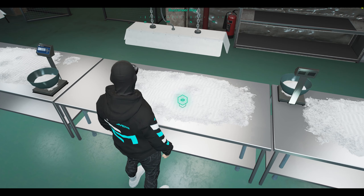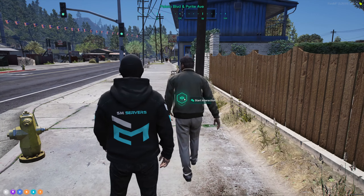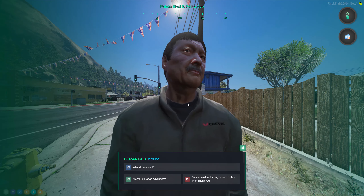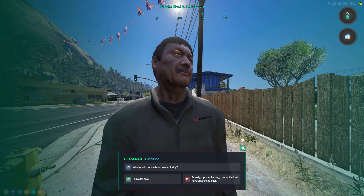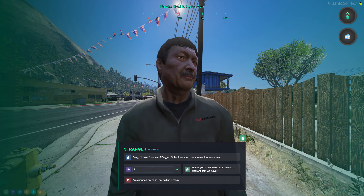We've improved the drug system as well, offering better performance and new features. Players can sell drugs to any NPC in the city, negotiating prices before finalizing the sale. Or, if they're daring, they can arrange meetings with NPC gangs and rob them.